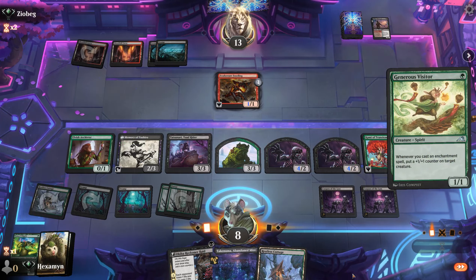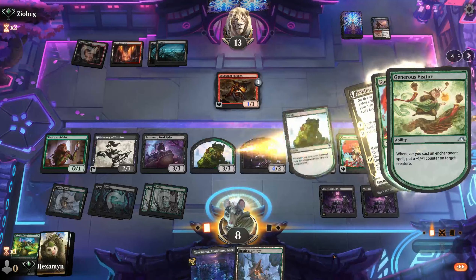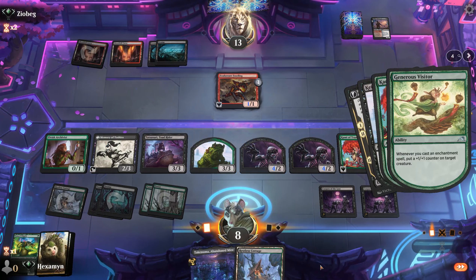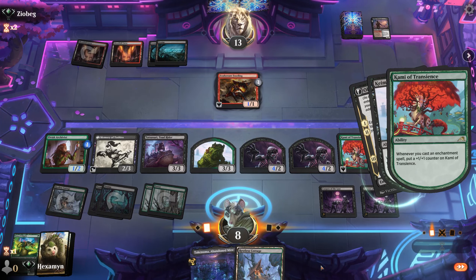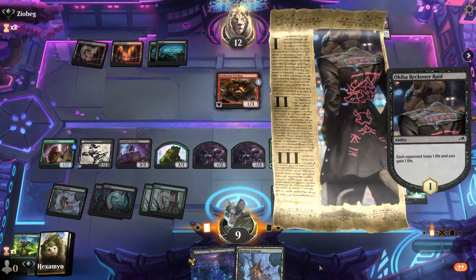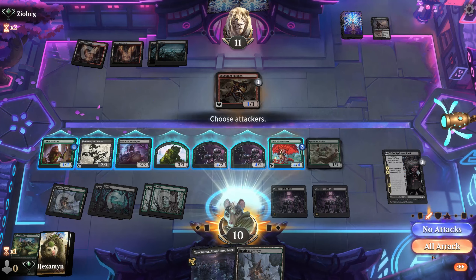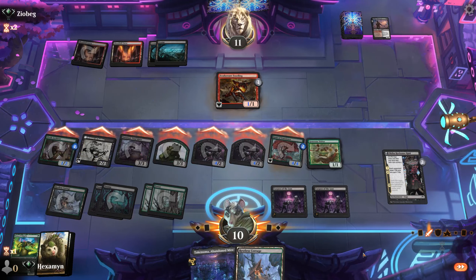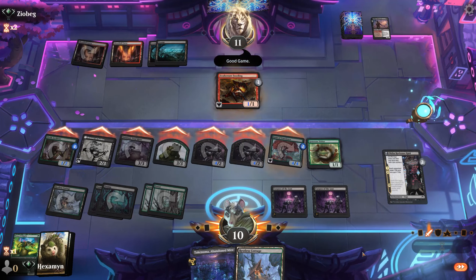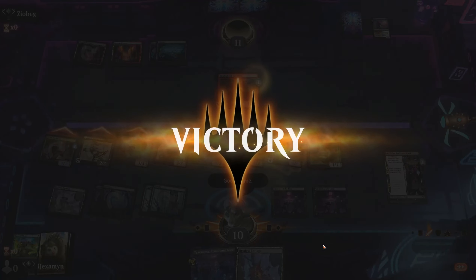Generous Visitor is a nice draw — that lets us play the Akiba Reckoner Raid to pop a counter on something, and we go for the Archivist so it can attack nicely. I haven't done the math but we're just going to hit and see where we stand. They've got two cards in hand and three open mana — I'm not holding anything back, we can block with our Visitor if needed. We're just going to smash them. Opponent GGs us and scoops — a very good win against Rakdos.